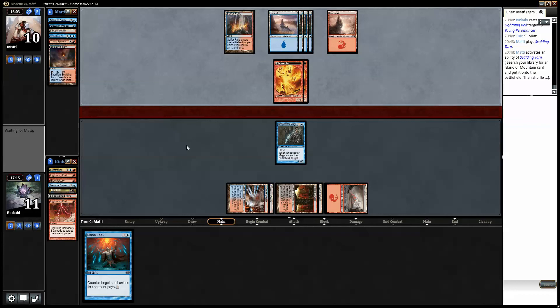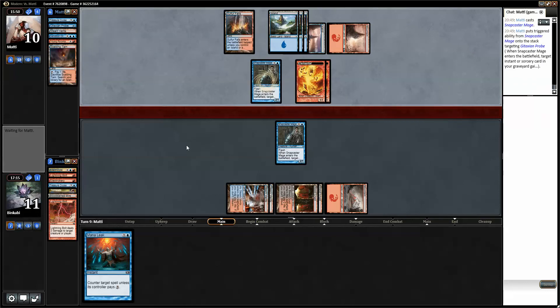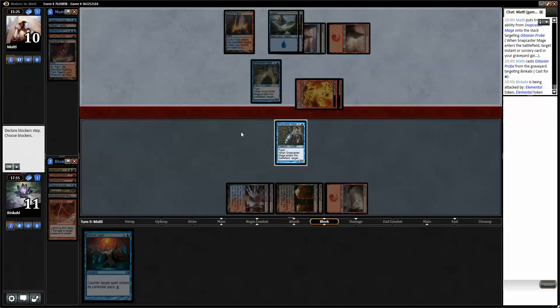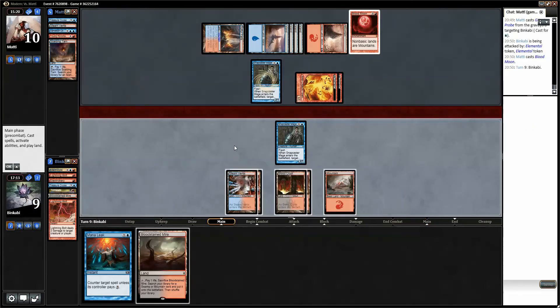Maybe I should have brought him in for the first game — it stops Snapcasters, it stops Treasure Cruises and what not. That might be good enough. It was definitely the two Treasure Cruises that cut me this game. Blood Moon isn't that bad — many of my spells are red so we'll see. The problem I have with bringing in Leylines is that if you draw more they're not very good.